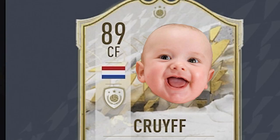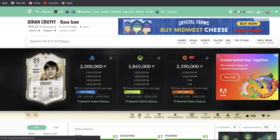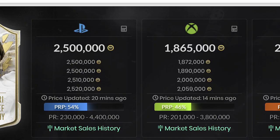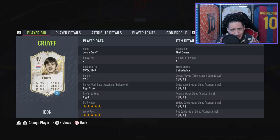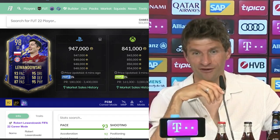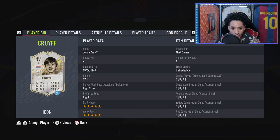Johan Cruyff — we are gonna take a look at him right here, his baby version. Now on the market right now he is going for around 2.5 million coins, so we don't have the capacity. He costs an arm and a leg — you're gonna have to sell your house to afford him. It's expensive compared to the market; you can probably buy a Team of the Year Lewandowski compared to Cruyff. But icons are always OP.